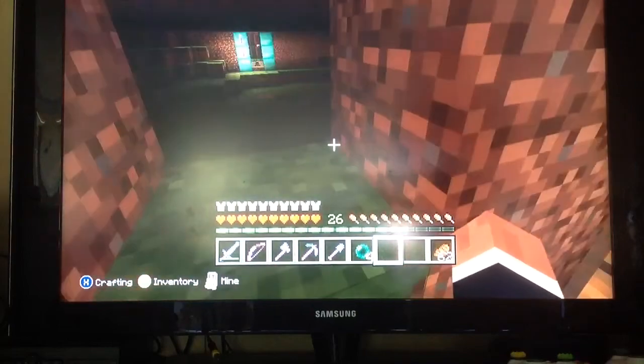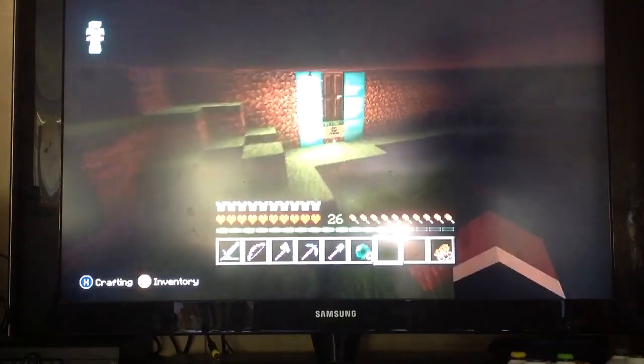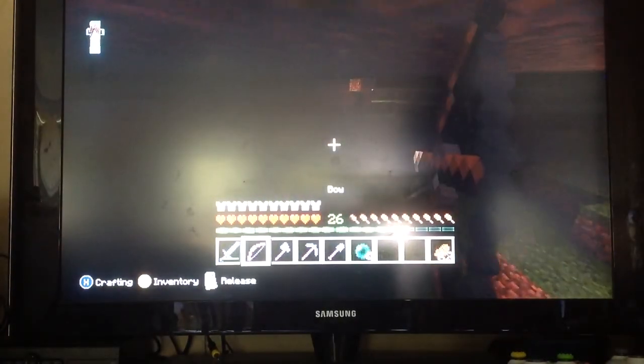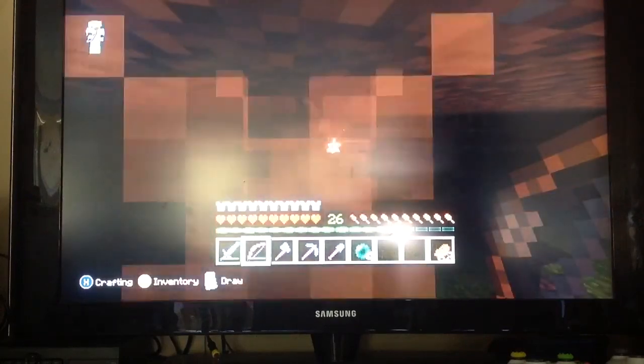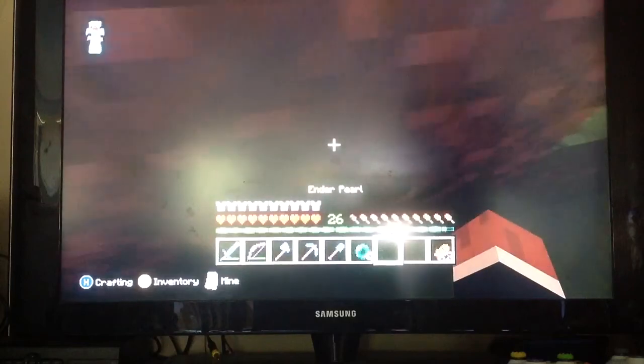Down here is what my brother calls the mob pit, which has a whole bunch of mobs down here and I'm going to die. If you want to look at my bow, I'm going to show you it — it is pretty good. One shot pretty much kills everything, anything that you hit.